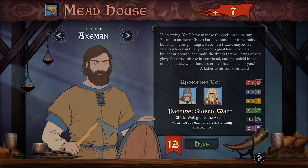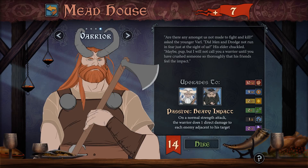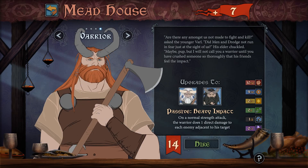Then, take what influence you have to the Mead Hall, where your renown will convince capable but inexperienced warriors to join your struggle. Each class fills an important and unique role in combat, so choose wisely.